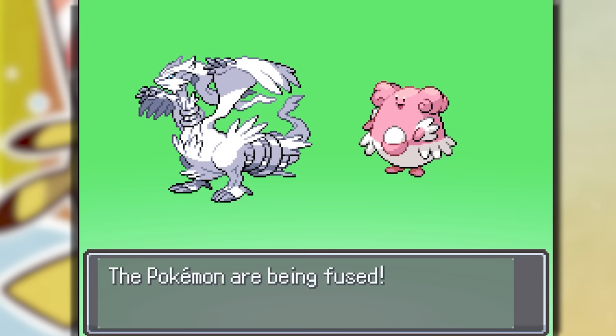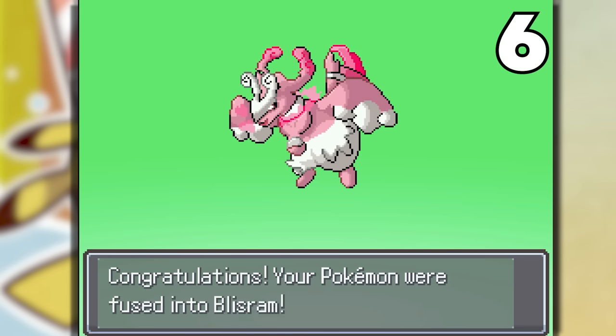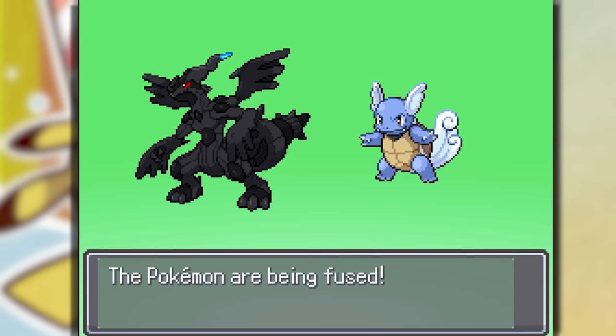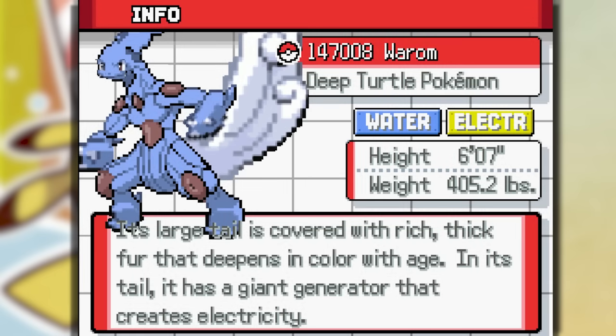Now we have a Blissey and Reshiram fusion — Blisran, and this thing is humongous. This one is weird: Wartortle and Zacaram. I'm not keeping this — Warrom. Let's reverse it.